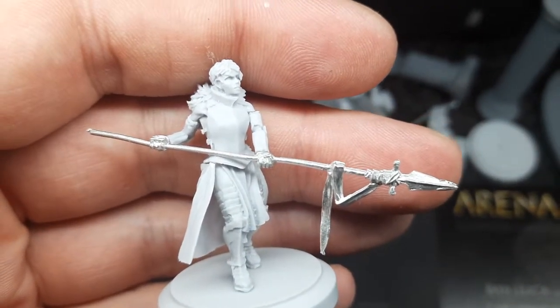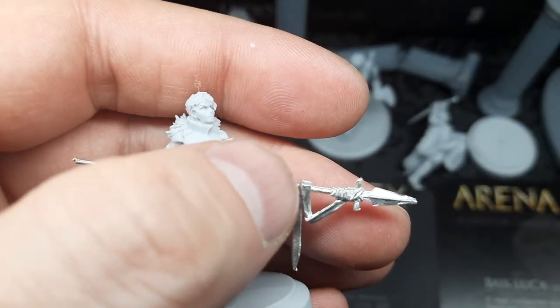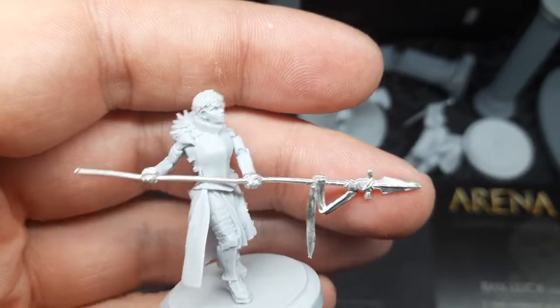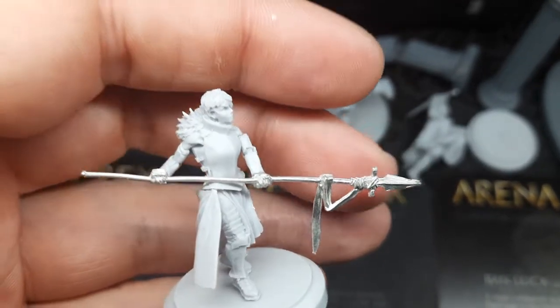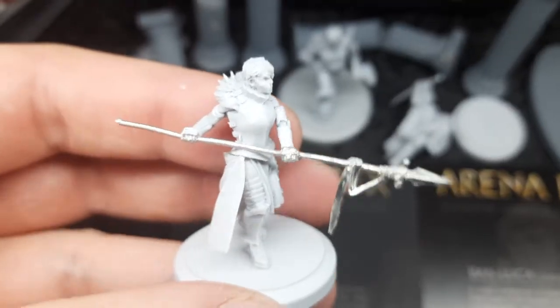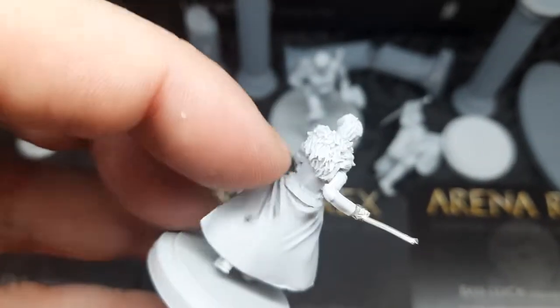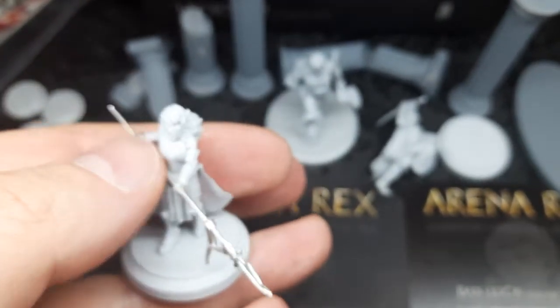Now Banluka — the only option for her spear is to use the metal one, because the other spear just has a spike and no actual spear point to it. The pose went together pretty well; you just need to press the sides a bit. There's just a small gap in the back but I think it's fine.